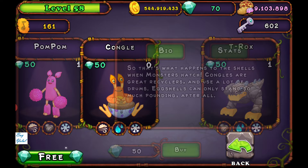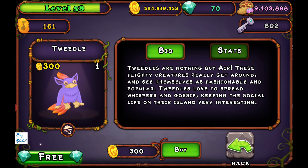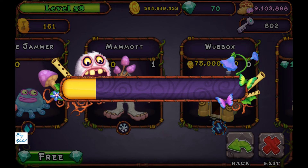If you want to combine with them, use one-elemented monsters such as Tweedle for air, Noggin for rock, Toe Jammer for water, and Mammoth for snow as the element providers.